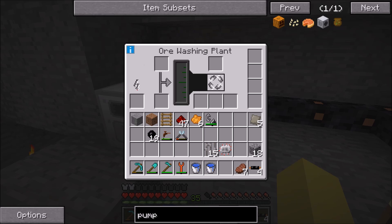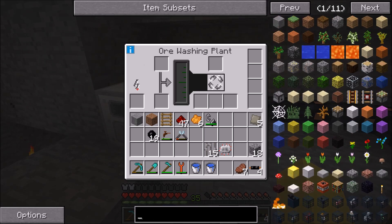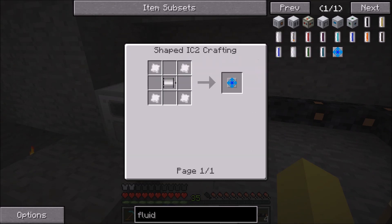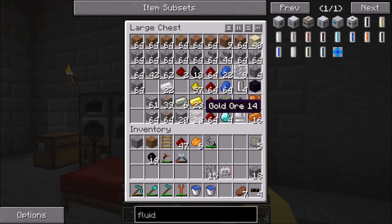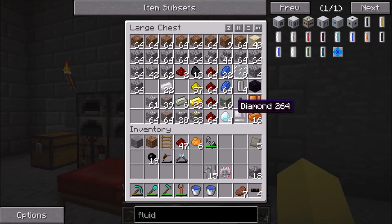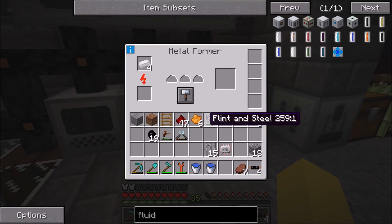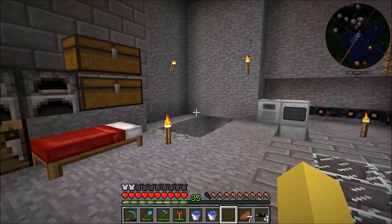The water isn't coming in yet, so let me take a look at what we need for making the fluid upgrade. It requires an electric motor and a tin plate. That'll actually be relatively easy to make because we are going to have excess motors. We just need to take these four tin and put them over here in the metal former, and we'll let that run while we work on something else.